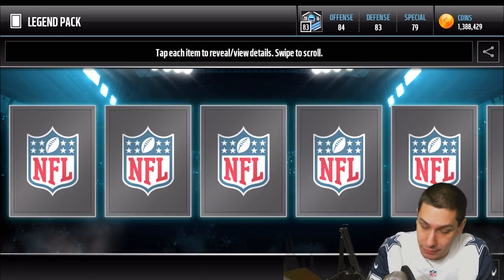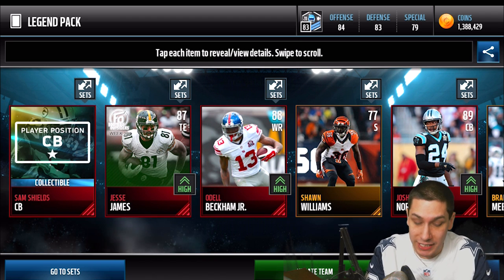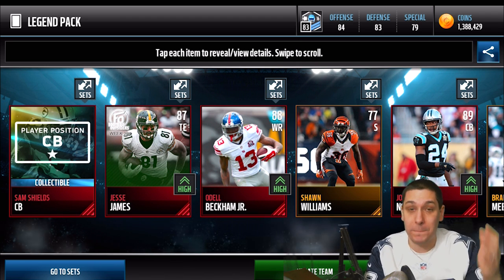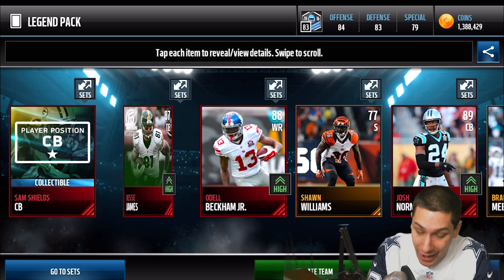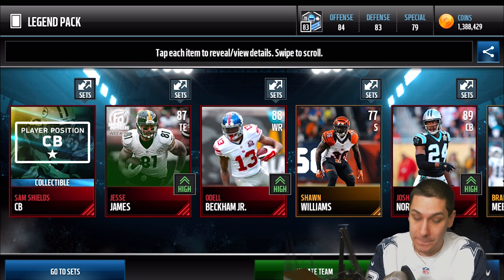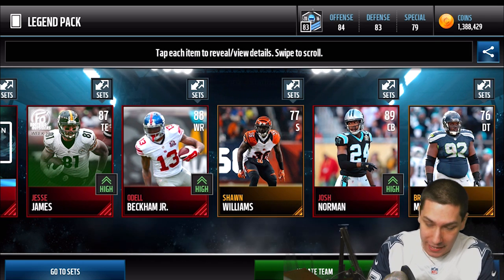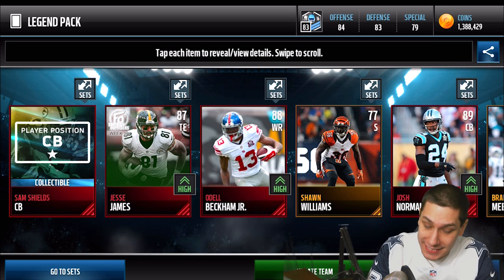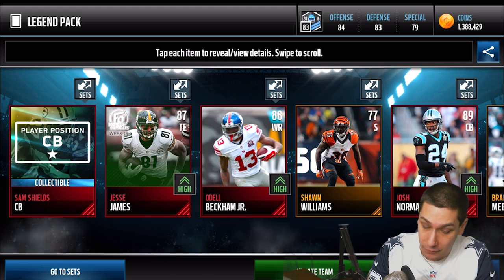Let's keep going. Look at all that elite red paint — we get the Sam Shields Positional Collectible, a Josh Norman 89 overall, an Odell Beckham Jr. 88 overall, Jesse James as well, and a Football Outsider card. Holy crap — what awesome back-to-back pulls, guys! Back-to-back beast-ass packs. That is freaking epic. That is an awesome pack right there — really, really nice.